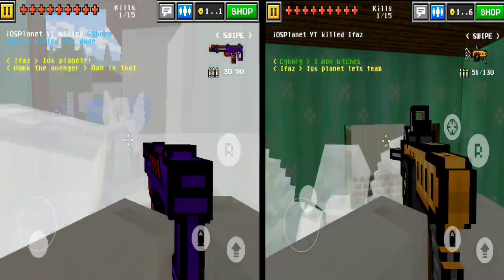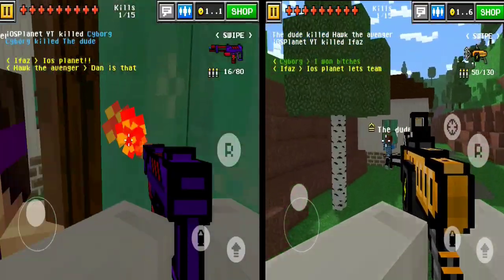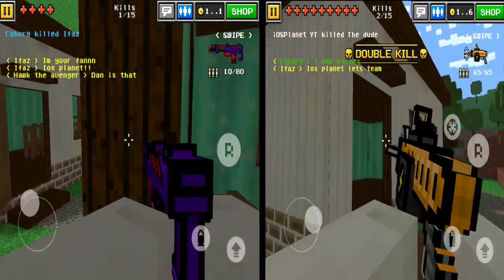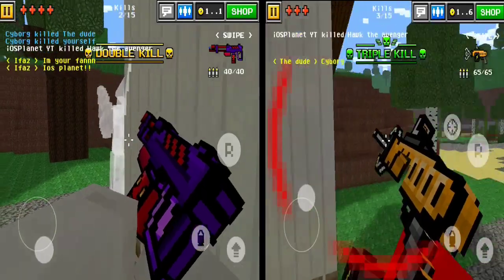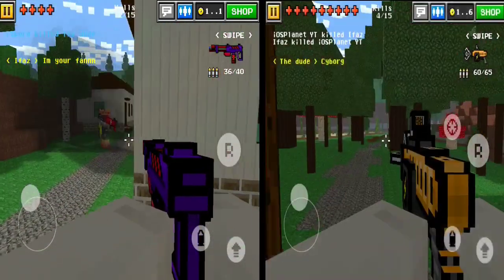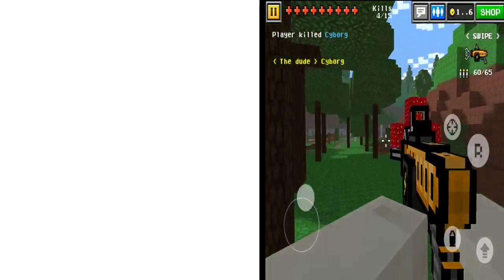Here we are — we have the flamethrower on the left and the thunderbolt on the right. Right now, very beginning of the gameplay, I'm just gonna tell you: thunderbolt is way powerful. I win with the thunderbolt; I do not win with the flamethrower.